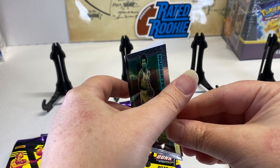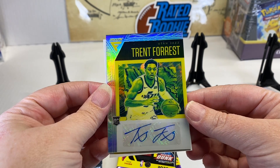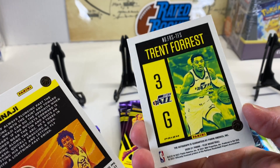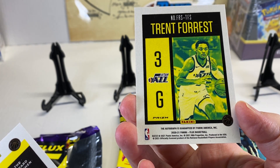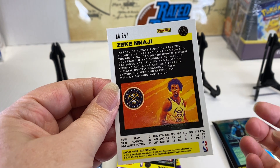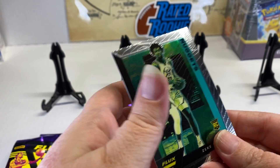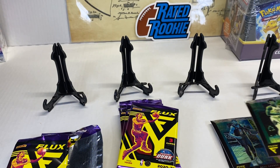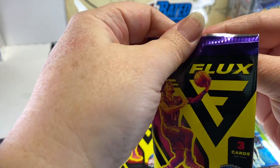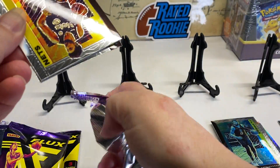It's a backwards card — wait, it's an auto! Hit an auto! That's unusual for retail. Trent Forrest — it is a silver auto. So that's pretty cool, you're not guaranteed any autos in this. Check out the back and the front. Look at that, we pulled an auto — hot diggity dog! You can sleeve up Zeke since he's a rookie. I always sleeve up my rookies because you never know when they're going to turn out to be a beast, and if they do increase in value you've already got them protected.